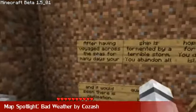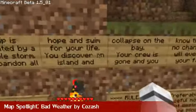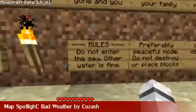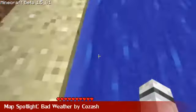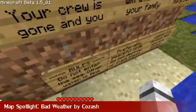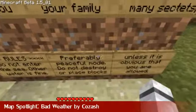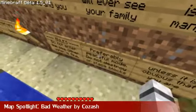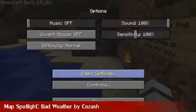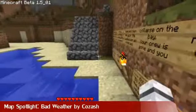You have some signs: you've voyaged across the sea, you discover an island, you collapse on your bay, your crew is gone. Rules: do not end at the sea. Oh dear. You're supposed to play on peaceful, and do not destroy a police box unless it's obvious that you're supposed to. I guess you've got to find your crew, or escape or something.